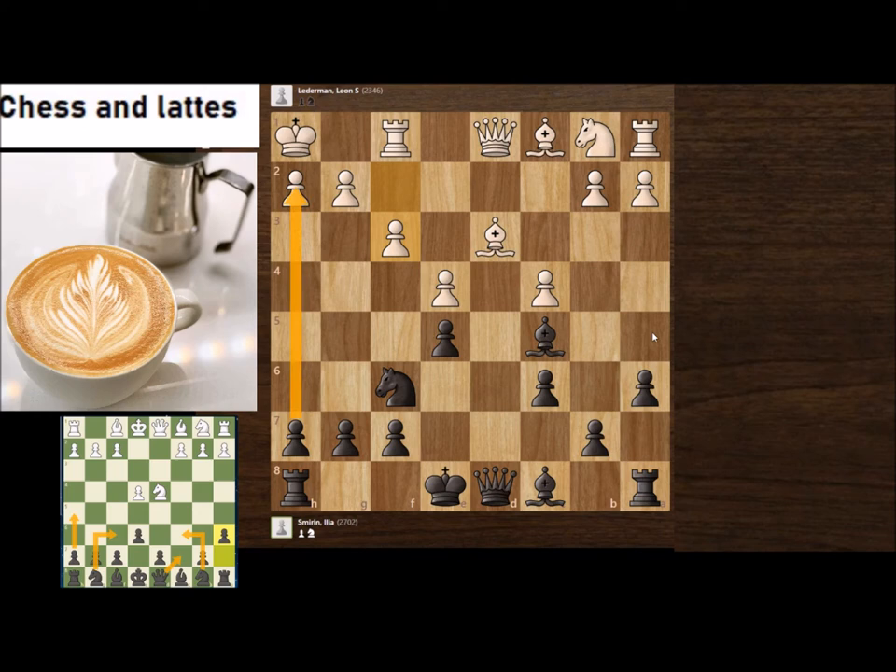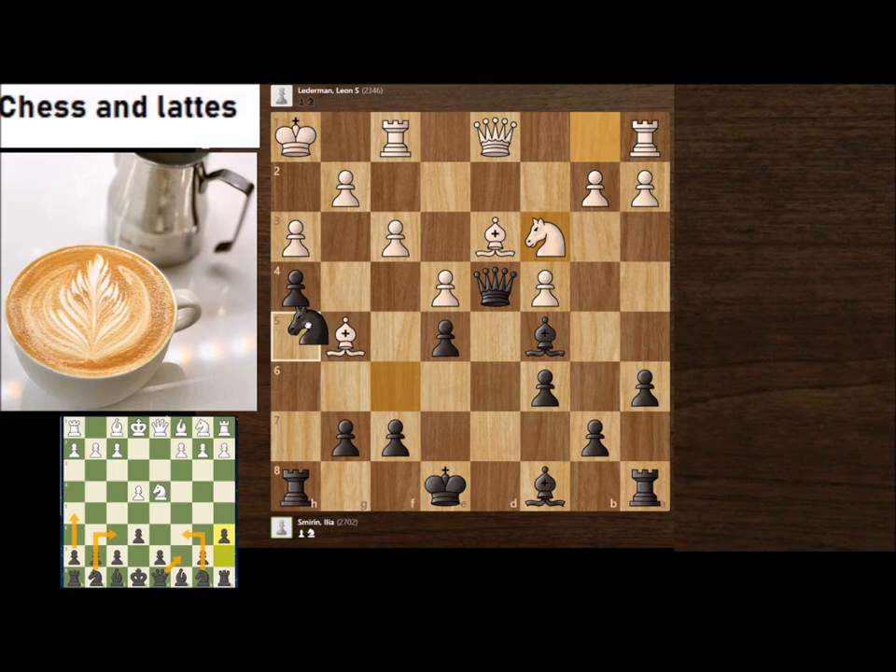You start the attack with h5, then White would probably play Bg5 to develop and control. After h4, we want to open up, so White blocks with h3. Now Qd4 is a very, very important move — the diagonal is very powerful for Black.